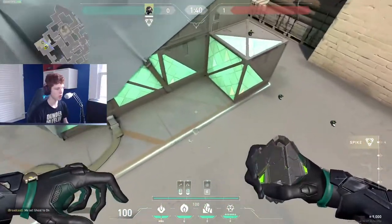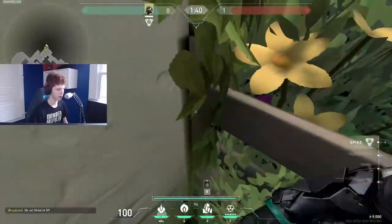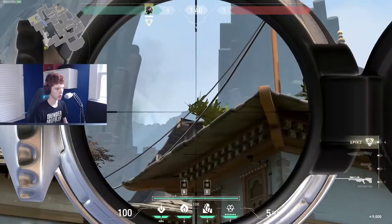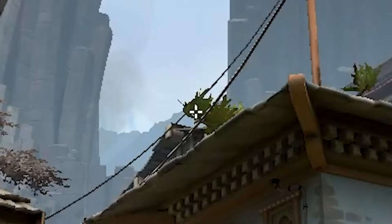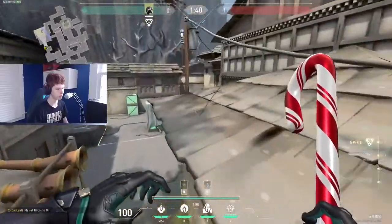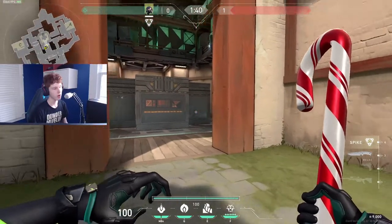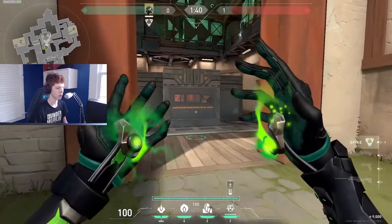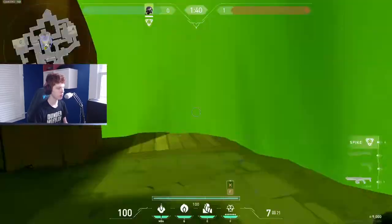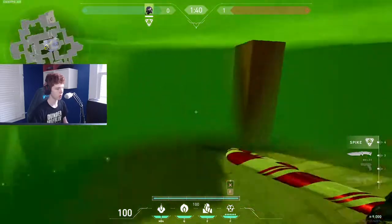If you plant at the default spot right next to the box, go right in front of this fence — and on the tree where it's on the wires, you just aim on the bottom left of it. That'll bounce off and land on default. For B, I'd only recommend going B if you have your ult, but if you do it's a really good site — you can do it on a save round with a Judge, and it's just really easy to hold post-plant with your ult on B.